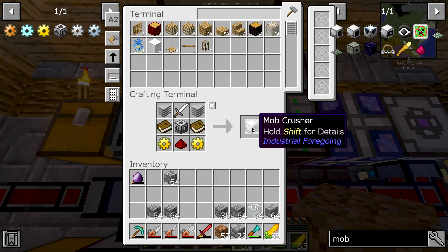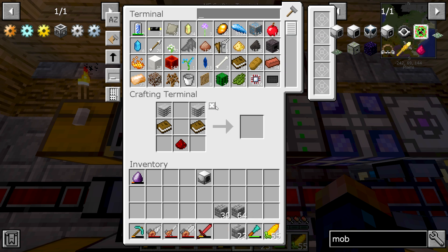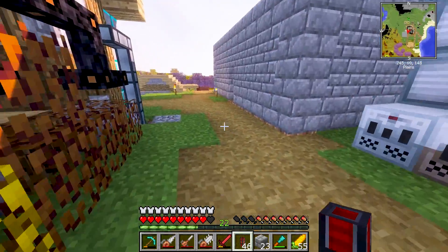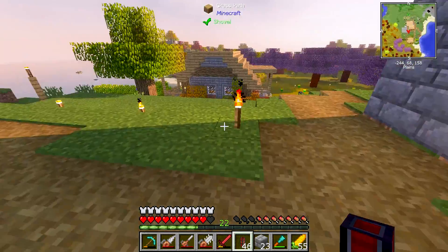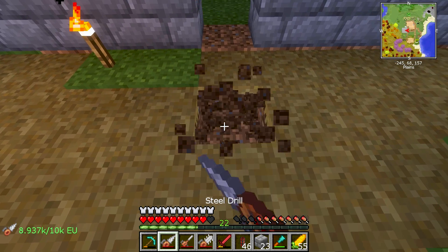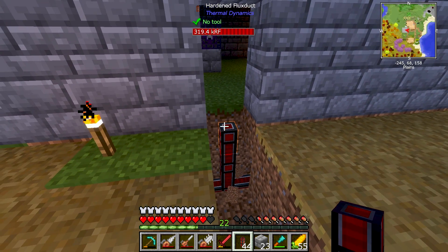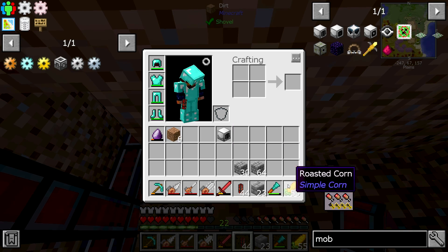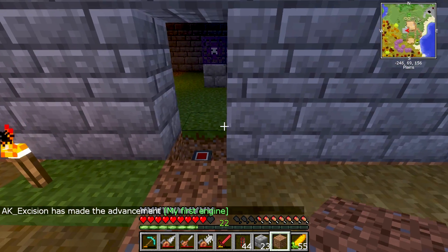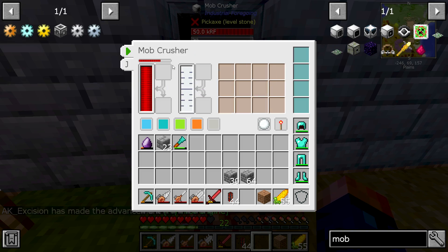I'll be right back once we get this done. Now we should be able to go ahead and make our mob crusher. I'm going to throw some of these materials out that we don't need. We have the mob crusher, and we're also going to need to feed this thing some power — grab a few of these hardened conduits, which we can easily route power to. We should have some power directly under here. I just need to dig it out and see exactly where I put power. Oh wow, we have a power line directly under it — how convenient is that? You can see right there are our power lines.